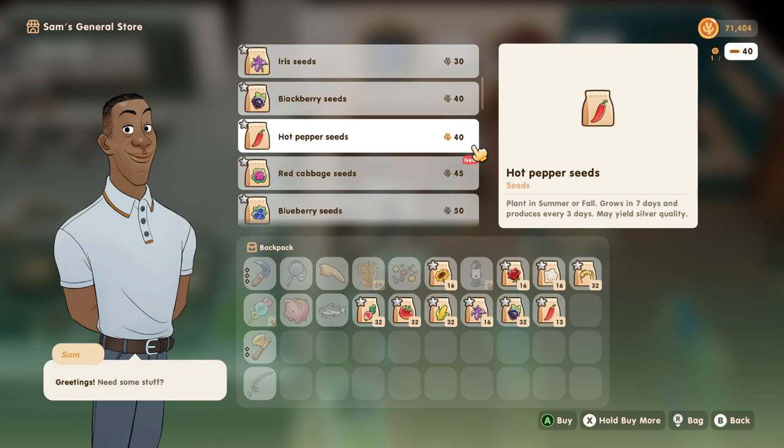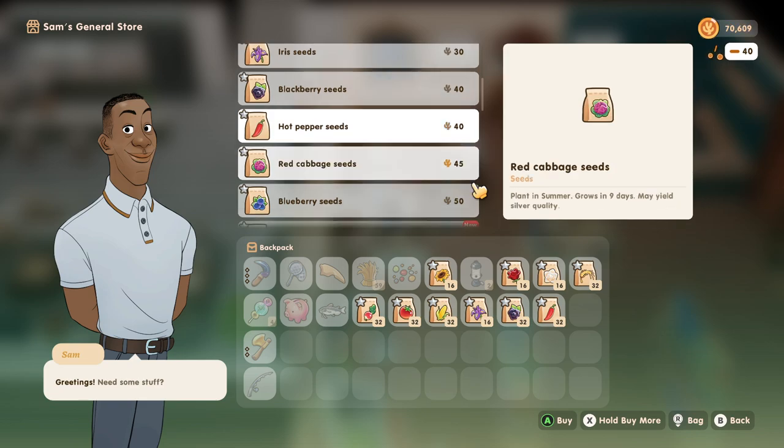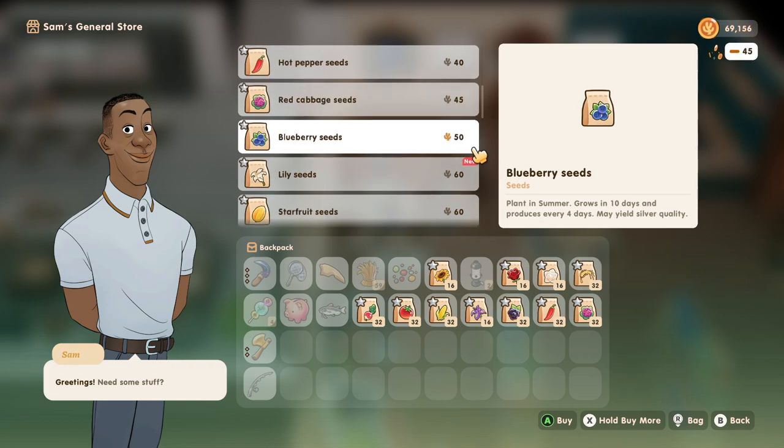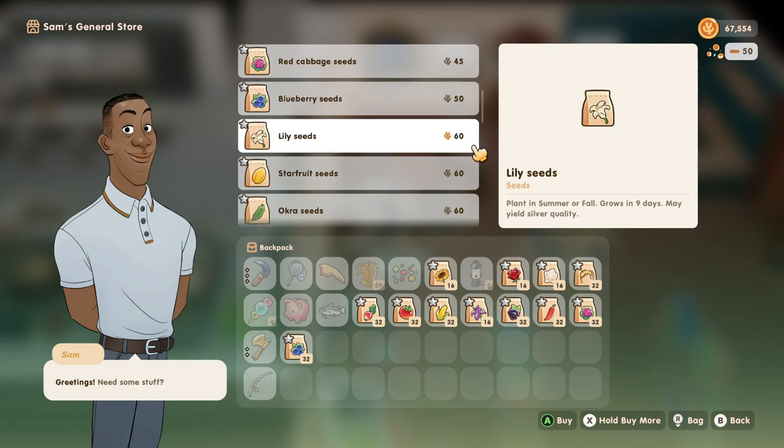Red cabbage is new — yes! I don't know if we need all these seeds to be honest. This is a lot of seeds and I definitely don't have enough space for it all. But like this red cabbage, we'll harvest it and replant it again, so it'll be fine. Blueberries, my favorite. Ooh, lily seed — that is also new. We are going to be getting that as well. These blueberries regrow, so we probably should have just gotten 16, but we got 32 and that is going to be fine.